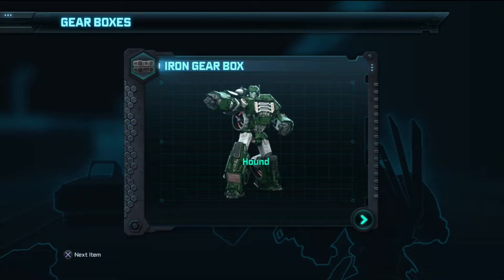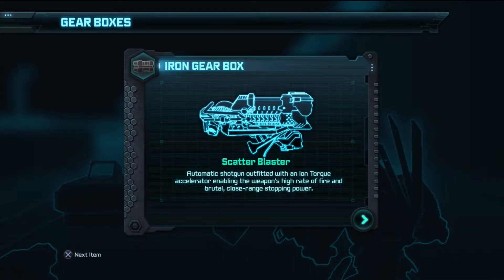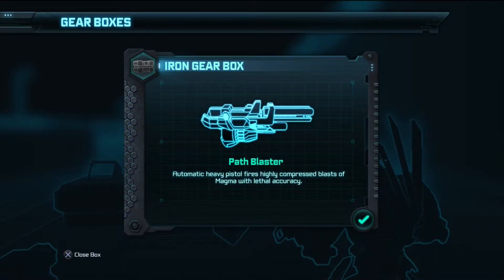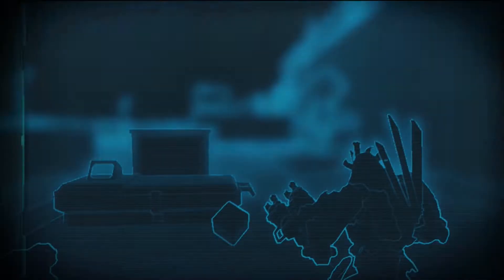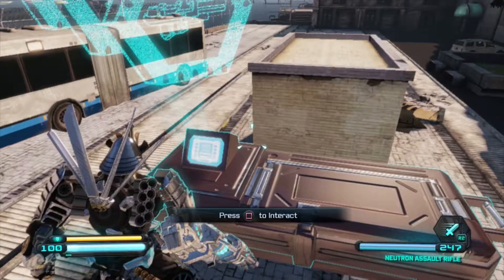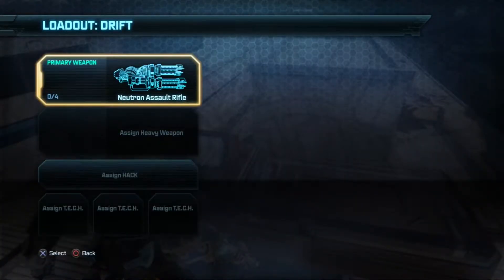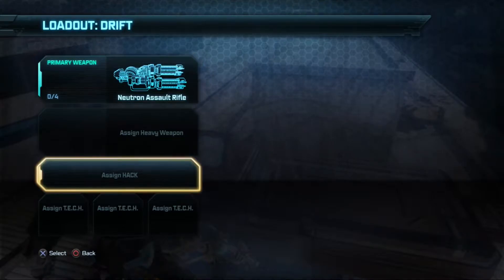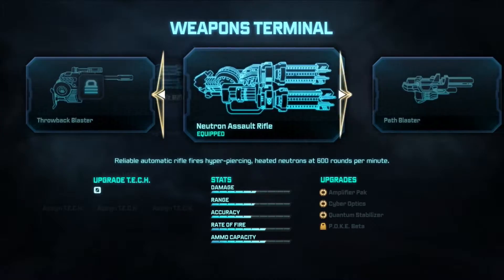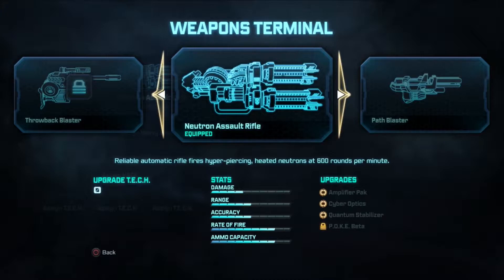Hound! What does that do? I don't know. Next item: Scatter Blaster. Quick shots, tough guys. Path Blaster — close box. I think those are guns you can get in there. Oh snap, assign a hack! We got a whole bunch of stuff unlocked — I guess the boxes unlock stuff for you. We got the Path Blaster. Let's see which one we want.